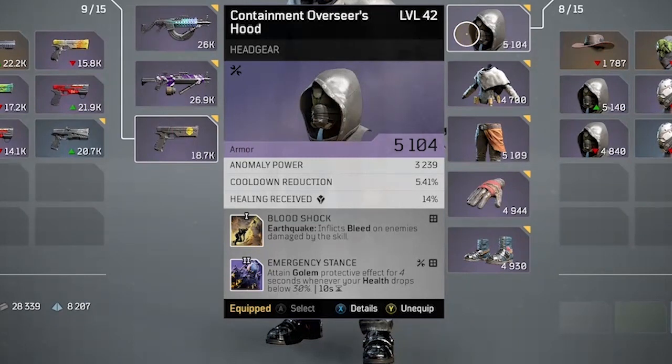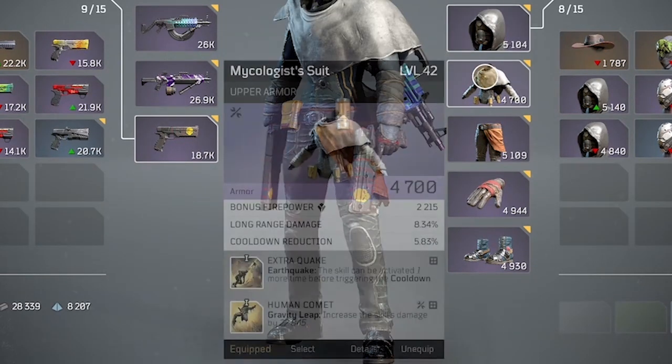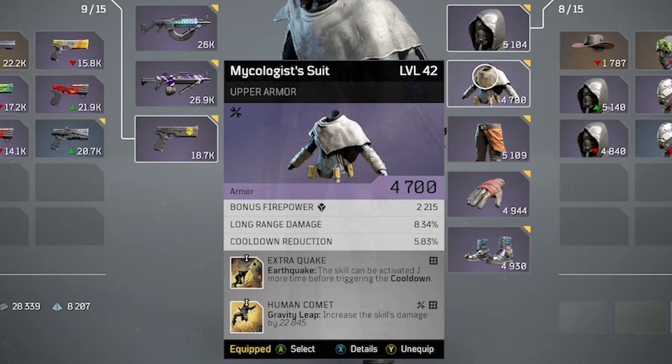On the head I have blood shock and emergency stance. Emergency stance will proc golem when I get into trouble, so even though golem is not one of the skills I have equipped, I'll get it if I'm too low on health. On the chest I have extra quake, which gives me a second earthquake, and human comet to increase the damage of gravity leap — which is important since we're going to use that to regenerate our health with life absorption.